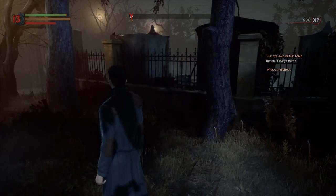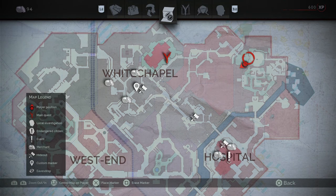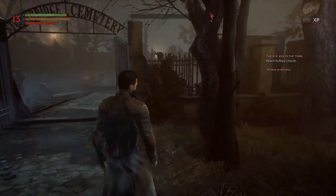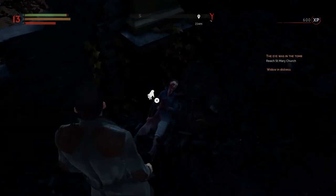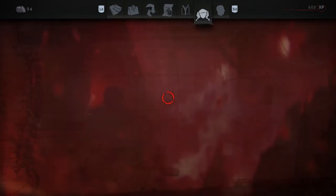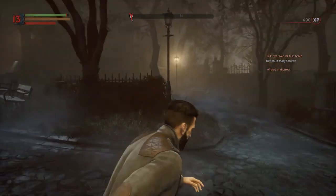You actually don't need to complete the Samuel mission to find what you need. What you really need to do is come to the entrance of Stonebridge Cemetery from Whitechapel. You can go straight from Whitechapel, but you'll have to fight a big monster and some skulls. When you come to the actual entrance to Stonebridge Cemetery, to the right you'll see a body — you can pick up the Strange Formula there.